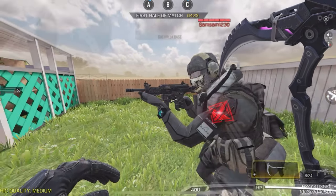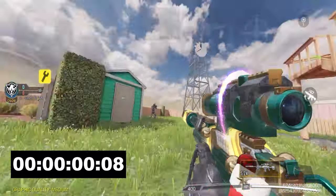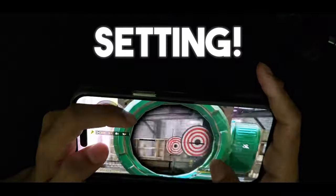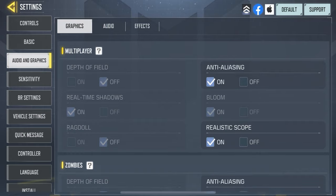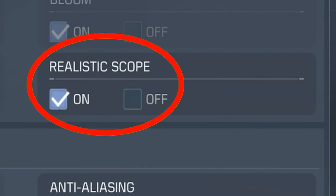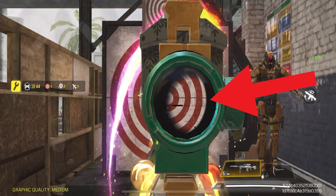Setting number 1 can help you line up your shots more quickly. The thing with sniping is that your enemy will be using a high fire rate weapon like an SMG, so being a sniper you have to scope in and out as fast as possible to win the fight. There's a setting in the game that helps you line up your shots more effectively. It can be found on the audio and graphics tab and it's called the Realistic Scope. When you have this setting turned on, you'll be able to see through the scope faster than if you have it off.